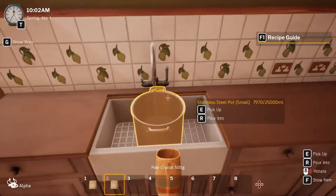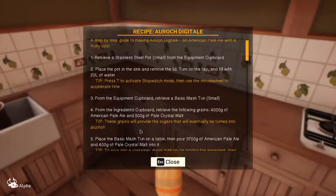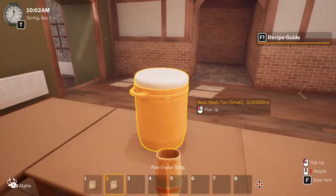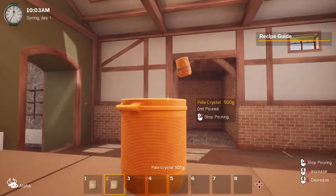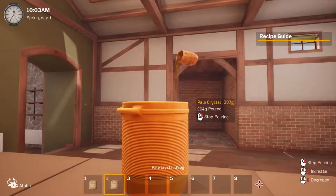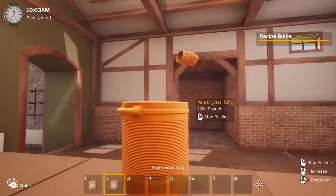Place the basic mash tun on a table, then pour 3,700 grams of American pale ale and 400 grams of pale crystal malt into it. We have the mash tun here, we need to remove the lid — how much did we need? 3,700 and 400.